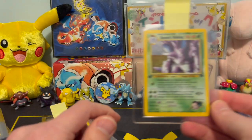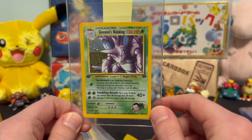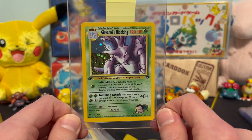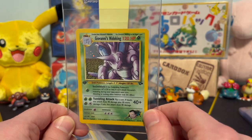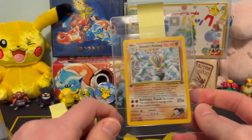And we've got ourselves the Giovanni's Nidoking. If you guys like what you see, please don't forget to throw up a like, leave a comment — you know we love having the talks here. And make sure you subscribe, because we do nothing but vintage Wizards of the Coast for the most part here. That's what I love to do. I love sharing my collection with you guys and chatting about it at the same time.